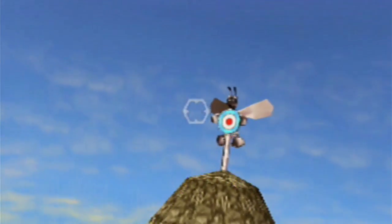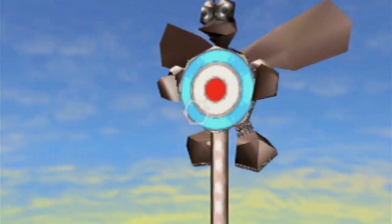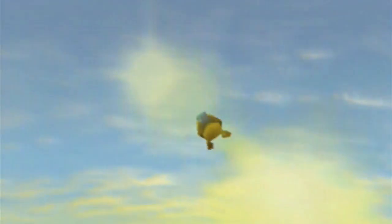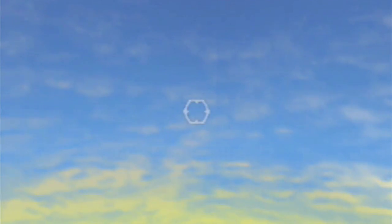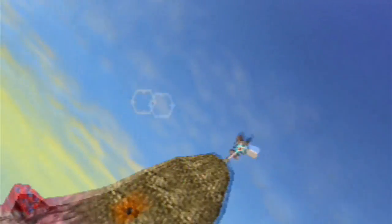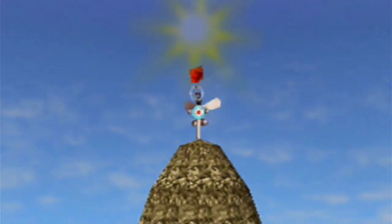In order to gain access to the Zubba Hive, you have to first hit this target the correct number of times in a limited amount of time. You don't get a lot of time to do this, so you need to really get all those shots in at once. Make sure you have plenty of space when you get the first shot in, so that you can make all of them at once. Aim directly at it and just fire away.